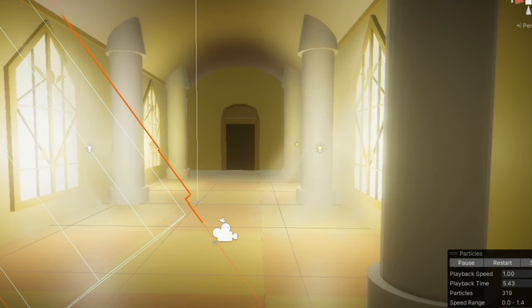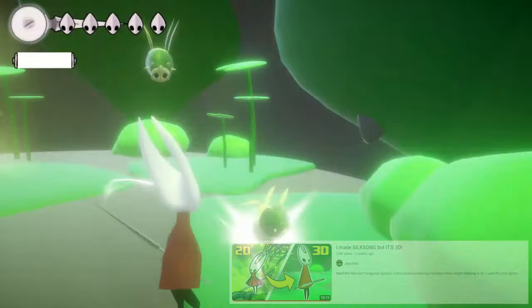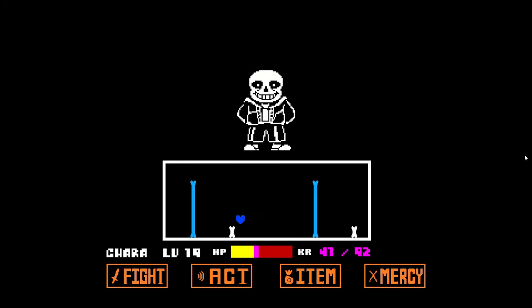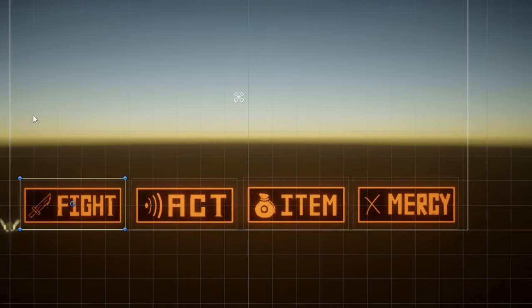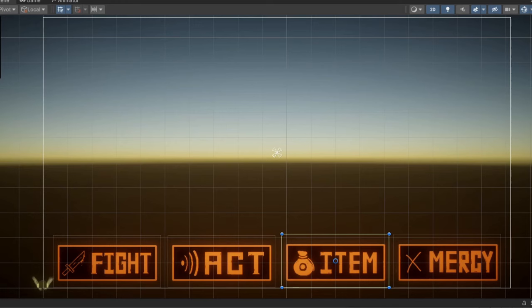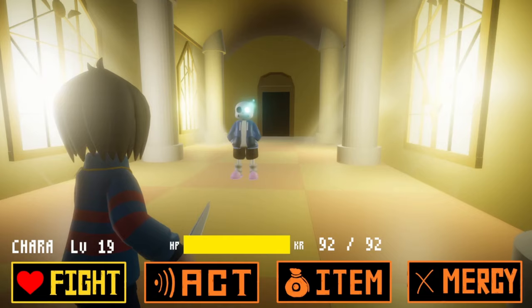Now onto the actual gameplay. The way I see it, we've got two options: a more traditional real-time boss fight, but I've already done that in the last video. So I'm going to try and emulate the turn-based battle mechanics, but in 3D. I started with the UI - the buttons from the real game look a bit rubbish, so I made my own. I don't know why I made all of them since we can only use the fight button - this is the genocide run. After that, I added the health bar and the other UI elements. And since Sans always dodges, I haven't got to do any damage calculation, just a little animation for when you attack him. We are done with the player's turn.